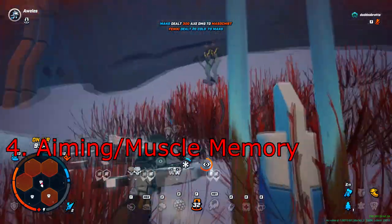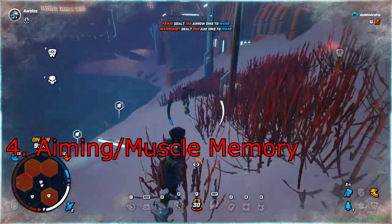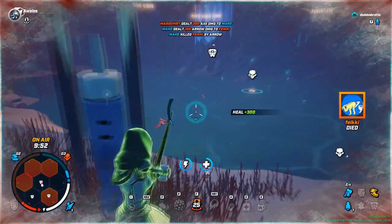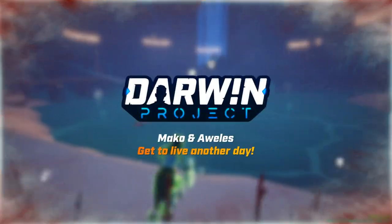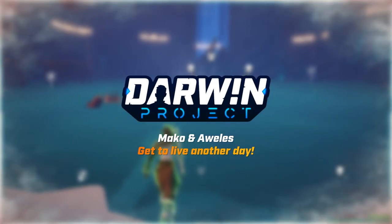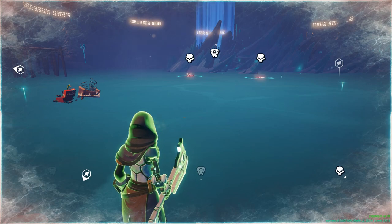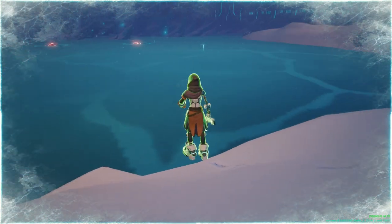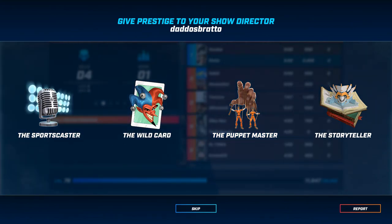Aiming. Your aim and muscle memory are essential parts of the gameplay. Since there are only two weapons, with the bow being one of them, hitting your shots is literally half of the game. Aim and muscle memory come with time and practice. You can shoot the floating metal things in the lobby when you look up, and normally playing aggressive can't hurt your aim.